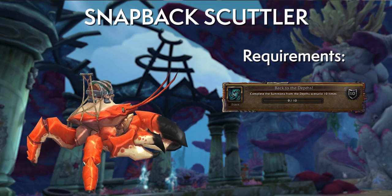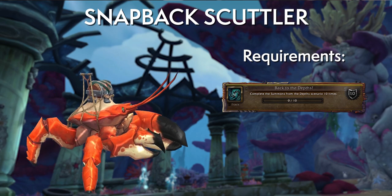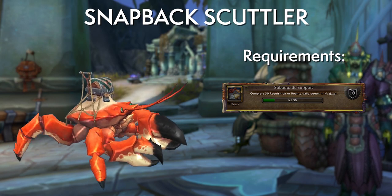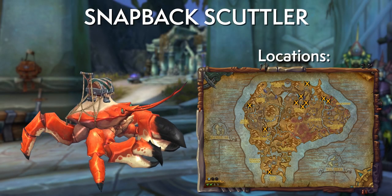Next, you must complete the Summons from the Depths event 10 times — the zone-wide PvE event that occurs every few hours. You'll see the big skulls on your map; when the event pops, go at maximum speed to the nearest skull. You then need to complete 30 of the bounty/requisition dailies. Another step is to find all of Azshara's lost cat figurines — their locations can be tracked using Handy Notes Nazjatar.